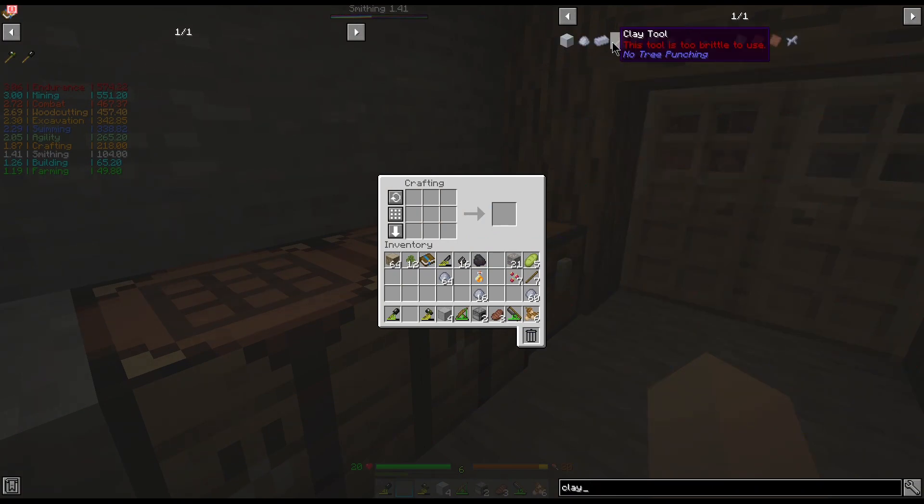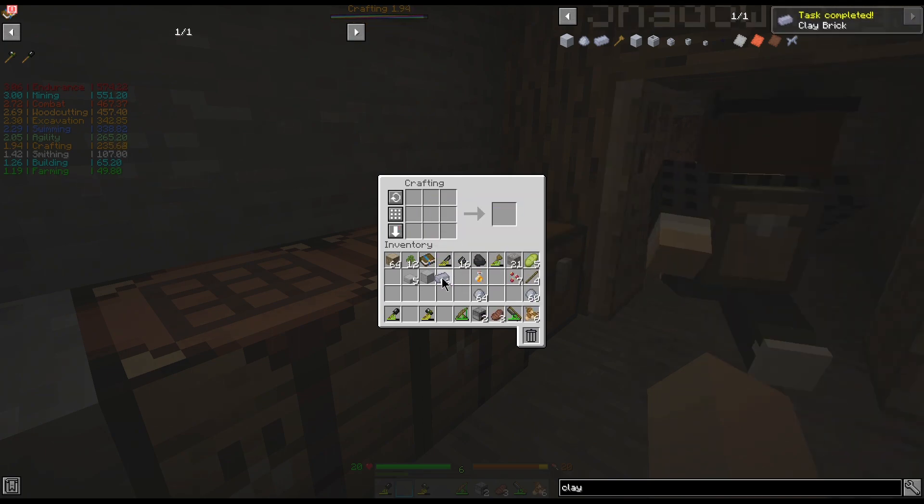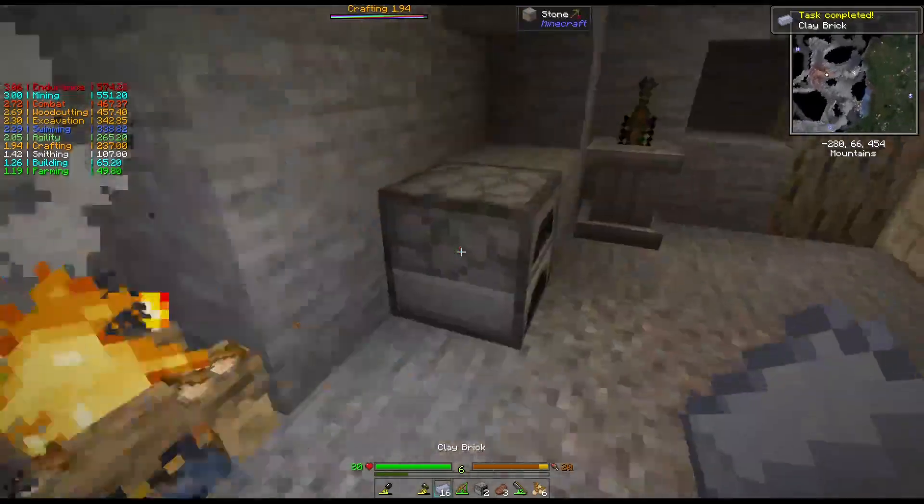I've gotta make some clay tool thing — whatever that means, it looks like a scraper basically. Apparently we only get one plant fiber from a leaf, so what I'm gonna do is come back here to the cave part and work on that.